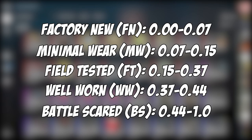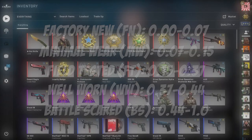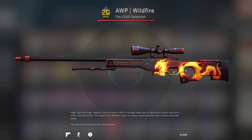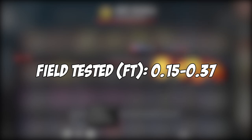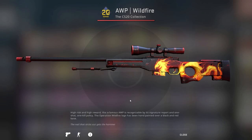But a battle scarred skin with say a 0.50 float is going to look absolutely horrible - basically like everything's been scratched off of it. Now you can use these floats to your advantage. For example, my OP Wildfire here - if I inspect this you'll see it actually looks really really good, but based on the float it's field tested, which is between 0.15 and 0.37. Now 0.16 is super close to 0.15, which basically means this skin is just about minimal wear. Minimal wear is significantly more money on the community market, but I bought this OP for $50 while minimal wear goes for around $85. So I was able to get a minimal wear looking skin by finding a seller selling it with a higher float.